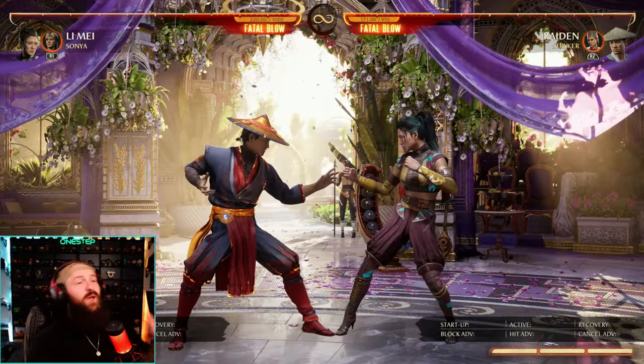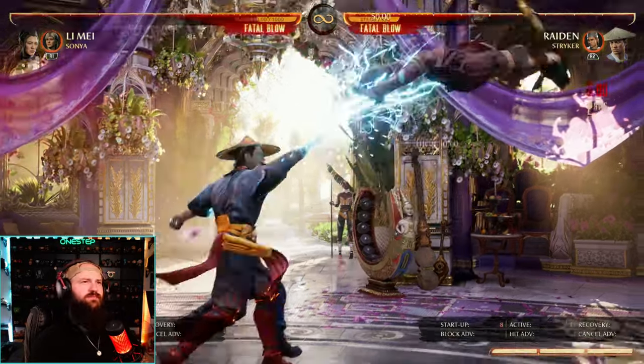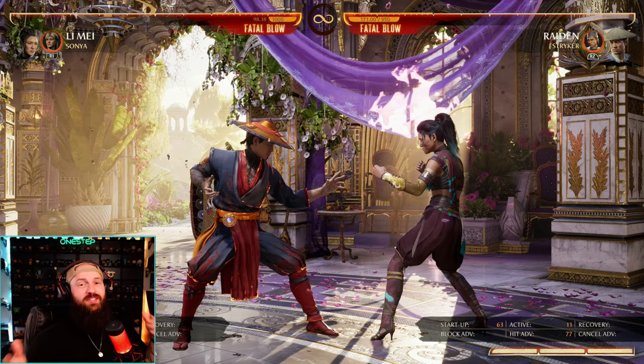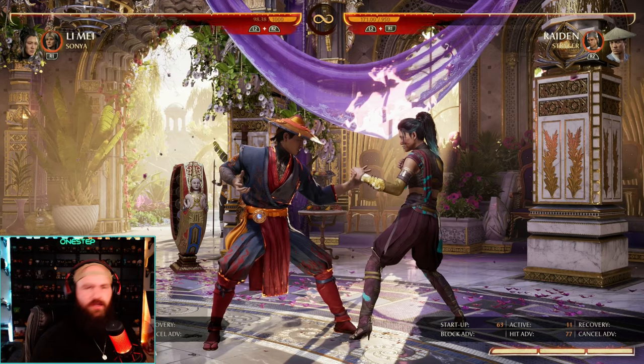That is the close grenade — they will bounce up. If the far grenades hit your opponent, they usually bounce your opponent upwards like this. Either way, the grenades allow for great combo extension, allow you to be safe on unsafe things, a re-stand, and awesome mix.